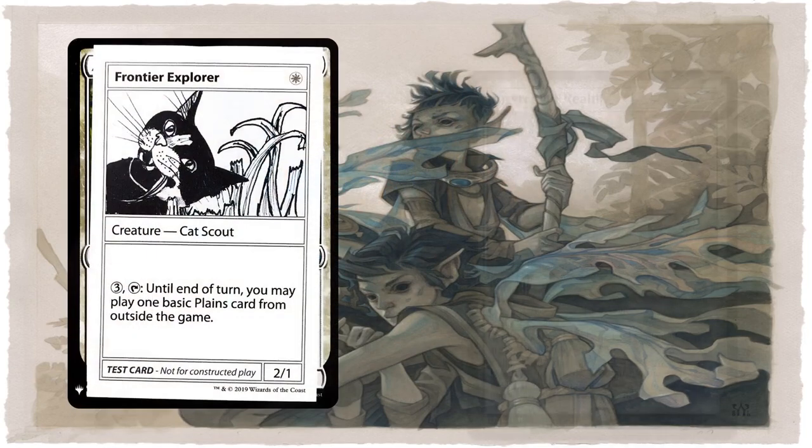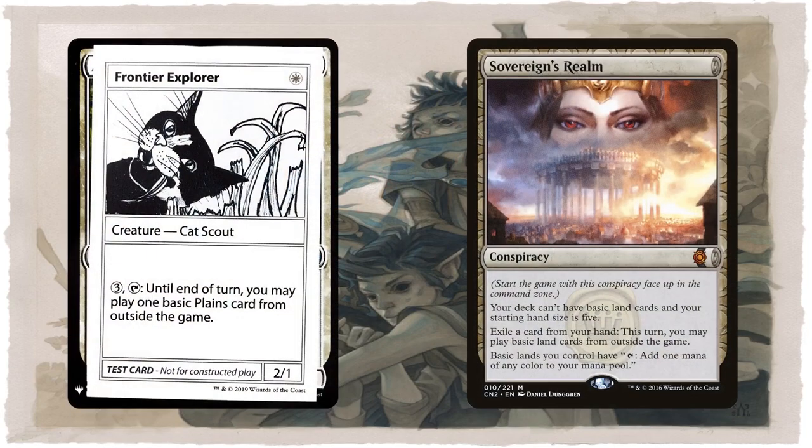Frontier Explorer and Sovereign's Realm are both reusable wish effects that let you play basic lands from outside of the game, with the Cat Scout limited only to basic plains. In this case, since you don't put basic lands into your sideboard, these basic lands come from the unlimited supply of basic lands provided to players when building their decks from what they drafted. I love Frontier Explorer as a way to never miss a land drop in white decks.